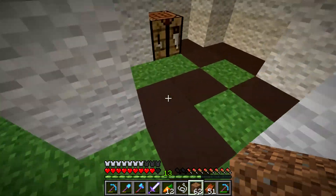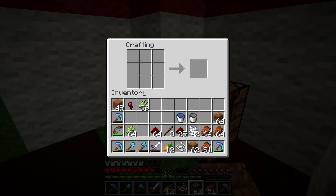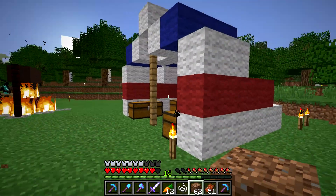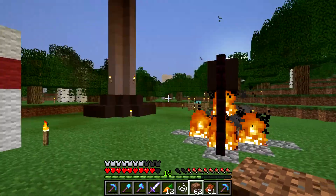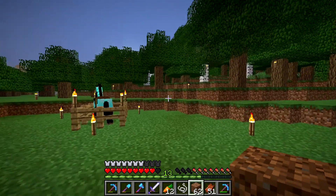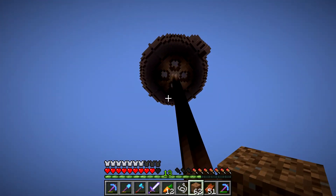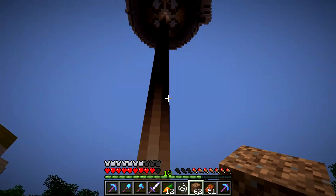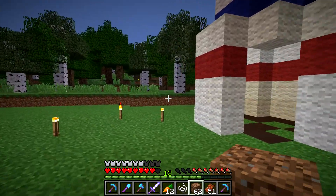We have some stained clay that's obviously supposed to look like meat — don't judge me. We have a tent over here with some brown stained clay inside to look like mud, a crafting table, and then another sort of weird tent with chests in it. All of them are empty, so it's not that beautiful. But if you're familiar with Dragon Ball, you kind of know what this place is — there's a guardian of the tower that lives in one of these tents and guards it.